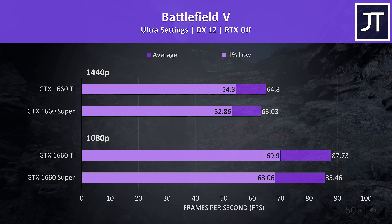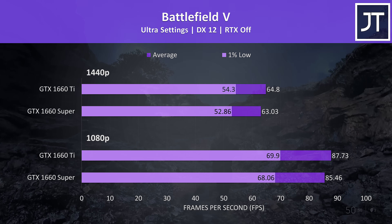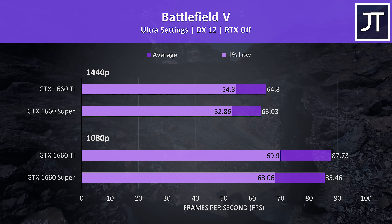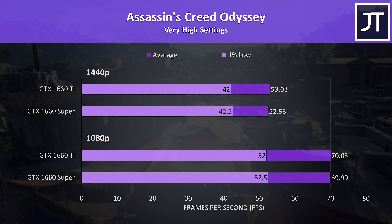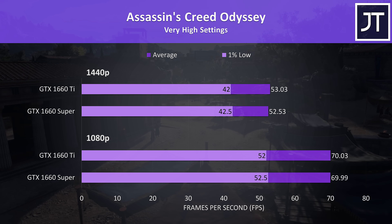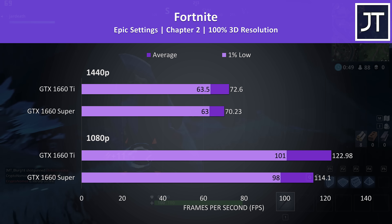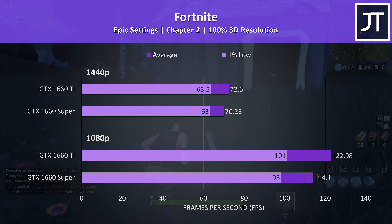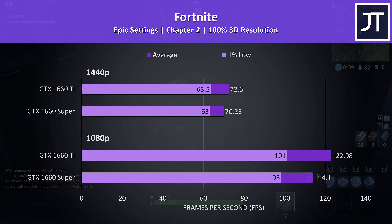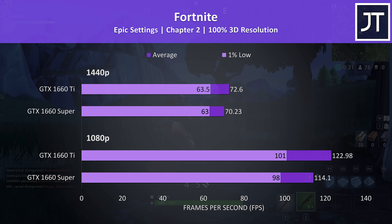Battlefield 5 was tested in campaign mode with the highest ultra preset. There wasn't much difference between the two — just a 2.6% boost at 1080p with the Ti, and 2.8% at 1440p. Assassin's Creed Odyssey was tested with the built-in benchmark, and I typically find this test to be more CPU dependent, which probably explains why there's basically no difference between the Super and Ti here. I've tested Fortnite with the new Chapter 2 map. At 1080p the 1660 Super saw the biggest improvement out of all games tested with a 7.8% improvement to average FPS, though the 1440p difference was lower, putting the Ti just 3% ahead.